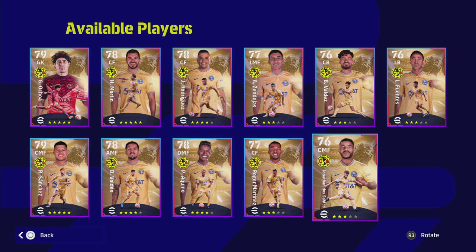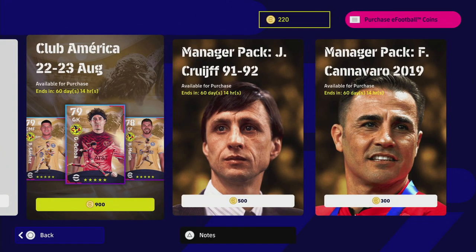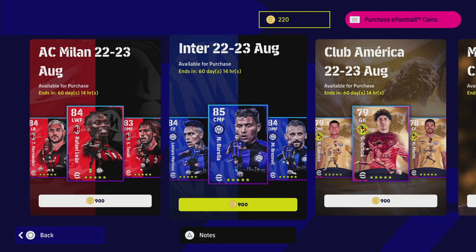Welcome back to the channel and to another player pack squad review. Today we're taking a look at this Club America pack, which a lot of people have been asking me about — whether it's good or not. It's 900 coins. We've already covered the AC Milan and Inter Milan packs, which are available for the same price.